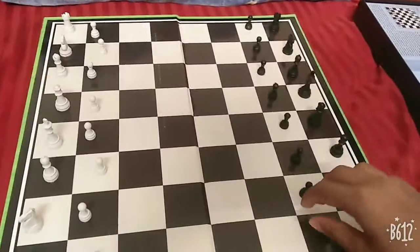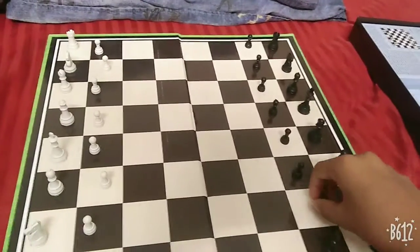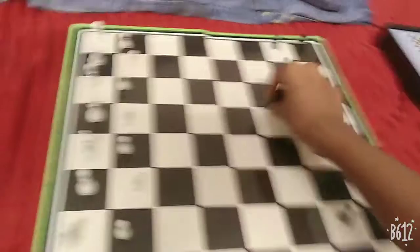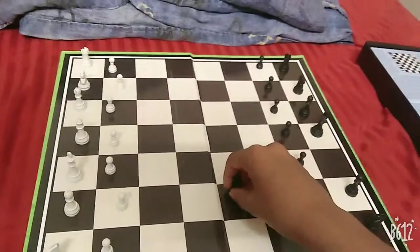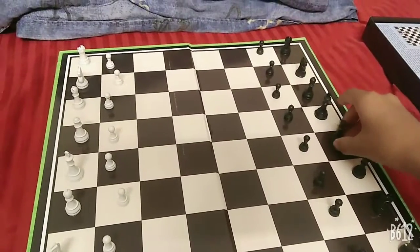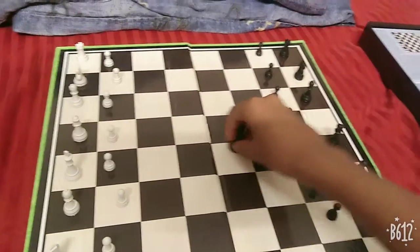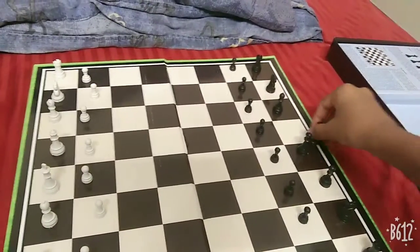A pawn can only walk straight but captures diagonally. A queen can move both diagonally and straight, but not like a knight. There are only two knights, so you should try to save them — that's my suggestion. A king can move in any direction but only one square at a time. That's how to play chess — if you liked this video, please subscribe to my channel. Thank you!